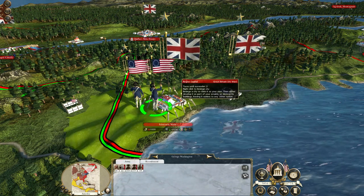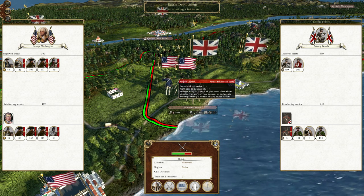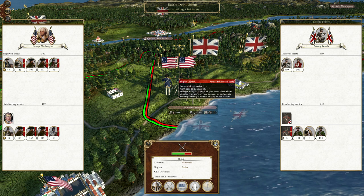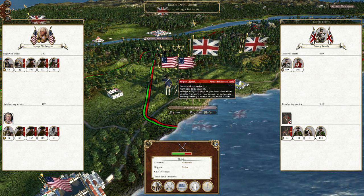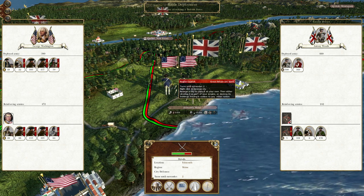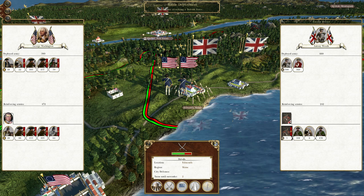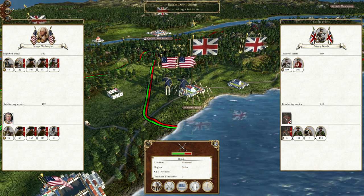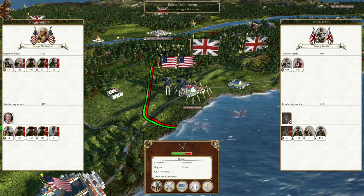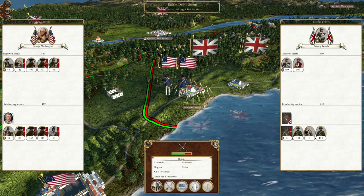Let's complete this battle. Last time we suffered 400 casualties while the British lost around 900. Our forces are quite equal now because the British gained an additional 660 men, comparable to what both sides lost. We still have cannon and plenty of cavalry, so I'm pretty sure we'll just ride them down. Let's go ahead and capture Maine from the Loyalists.